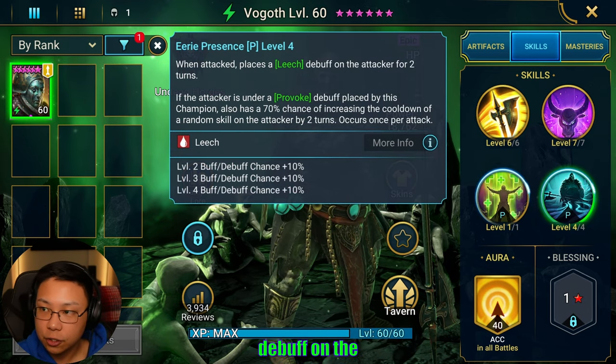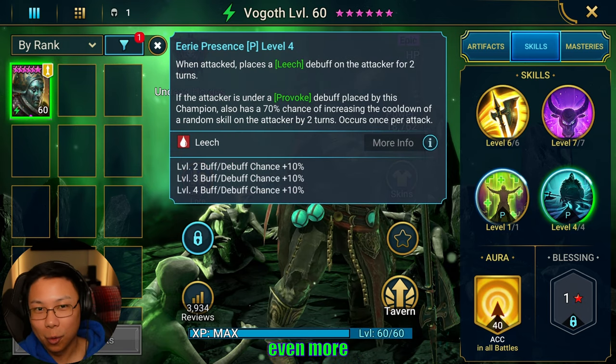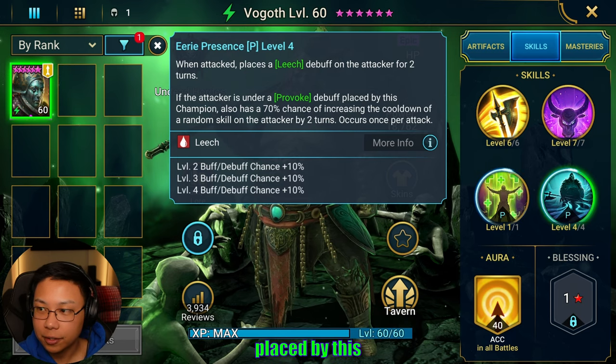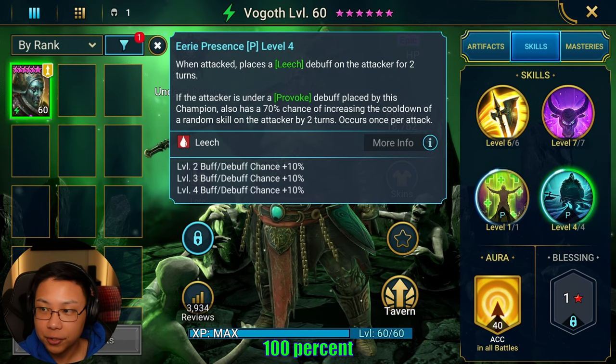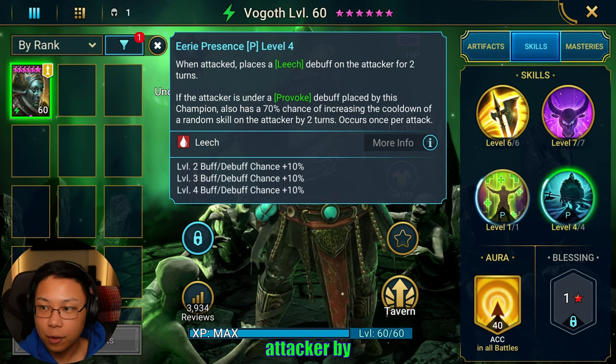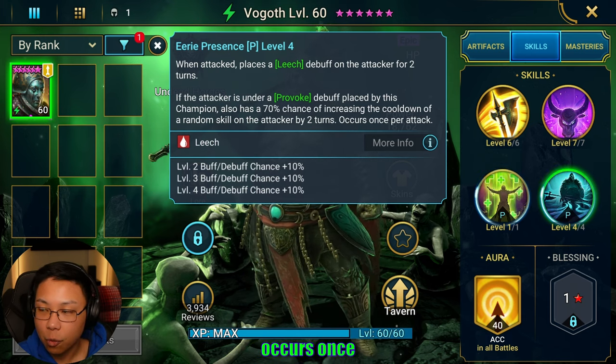When attacked, he places a Leech debuff on the attacker for even more healing and more survivability. If the attacker is under Provoke placed by this champion, there's a 100% chance of increasing the cooldown of a random skill on the attacker by two turns — occurs once per attack.